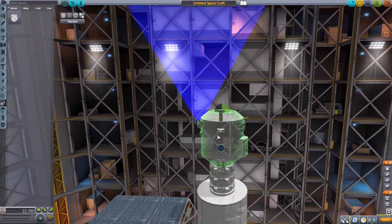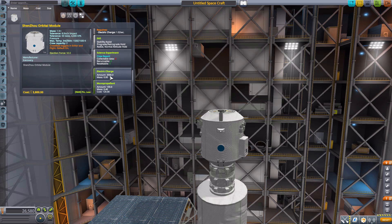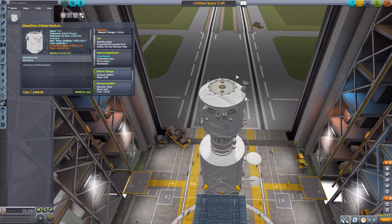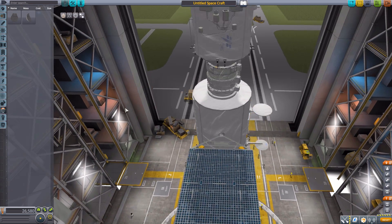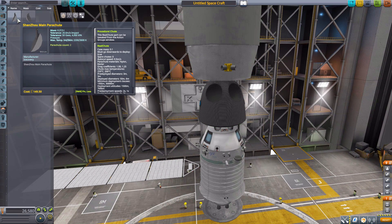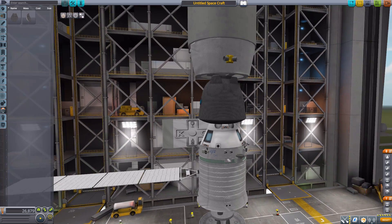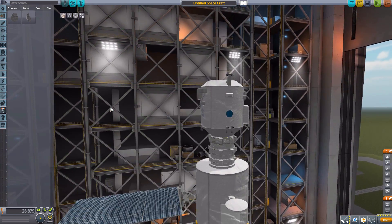The docking port attaches to the orbital module to connect to whatever it needs to. The final two parts are the parachutes for the Shenzhou, which fit into the two circular slots on the re-entry module. The first is the main parachute with an internal attachment point, and the second is a spare parachute — just in case. All in all, a wonderful set of parts for building these three different Chinese spacecraft, though you could build much more with them.